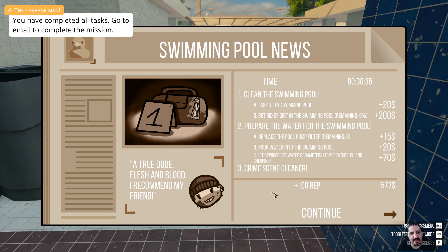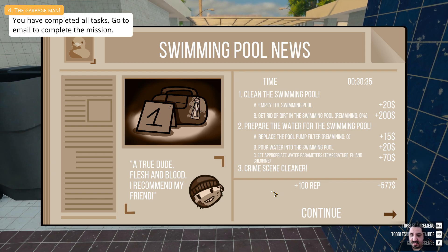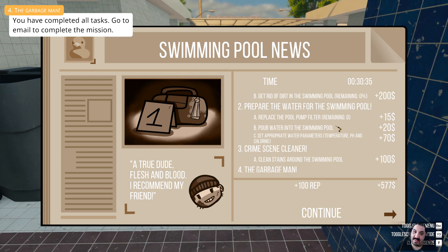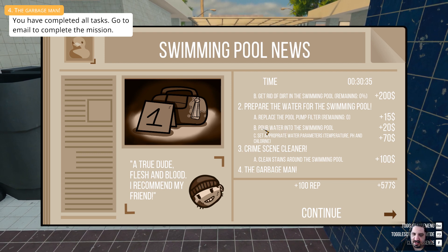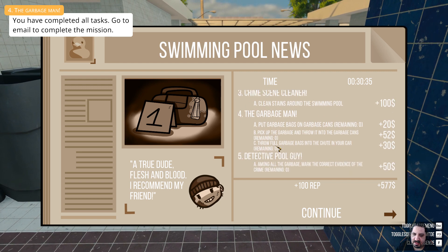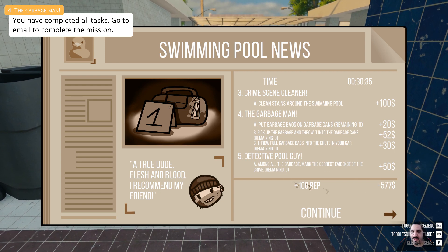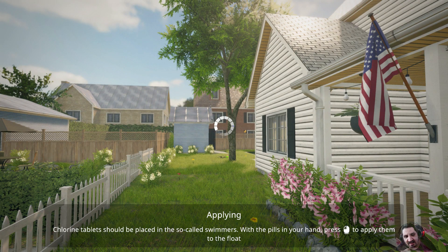You have completed the task. We have cleaned the pool. We have replaced the pool pump — which we definitely wink-winked on because we didn't spend any money on that filter. Pour water in the swimming pool — yes. The appropriate parameters — yes. We got rid of all the garbage. And we marked the correct evidence spots. 100 reputation and 577 bucks — that's another 100% satisfied customer.